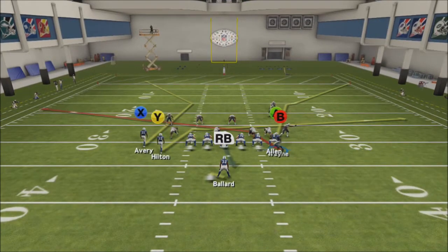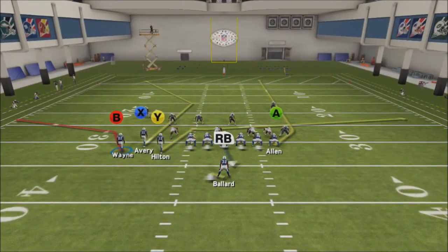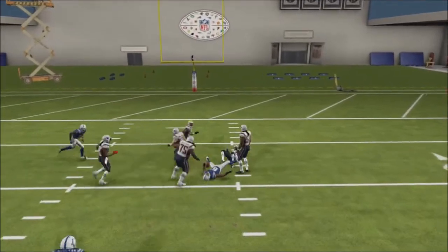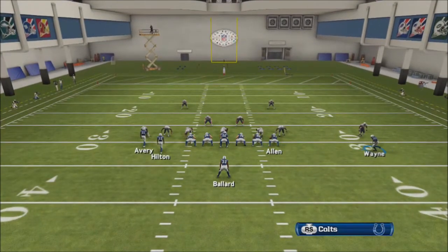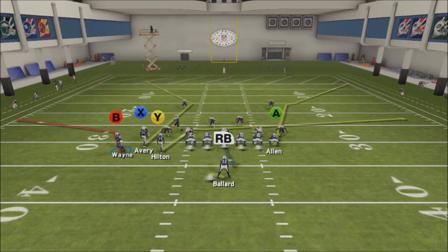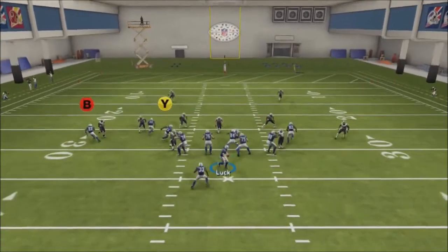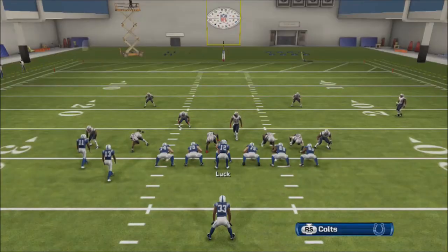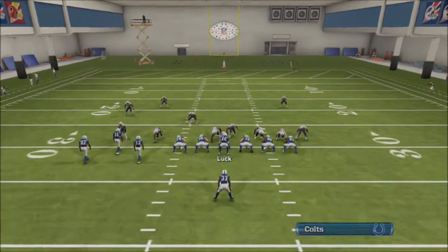Should somebody drop down on that route, most times what that means is that deep corner is going to be open — that sharp break from the middle guy in the bunch, the X receiver. That's going to be open most times if somebody drops down on the outside route. And then of course you can always look backside to your tight end on a fade. Those two routes — the out by the motion receiver and then that deep corner — are nasty in combination with each other. Absolutely beautiful route combination.